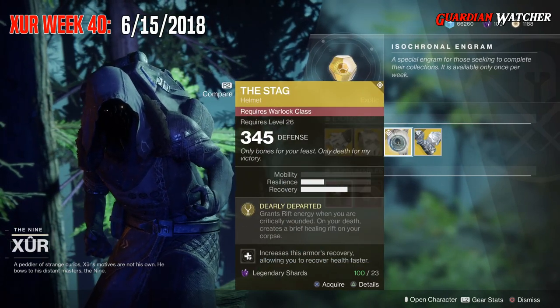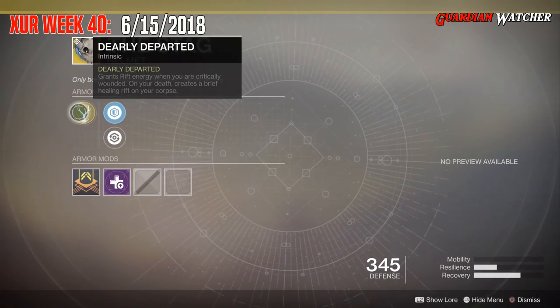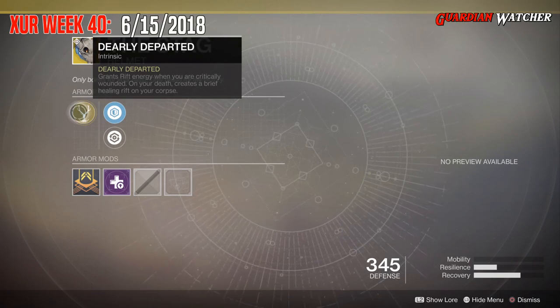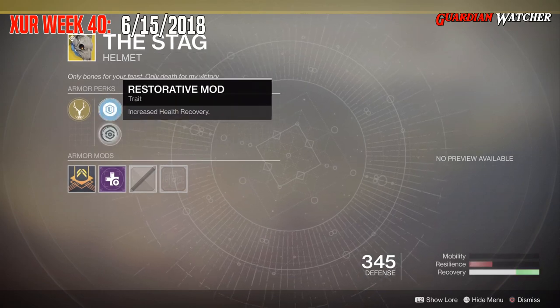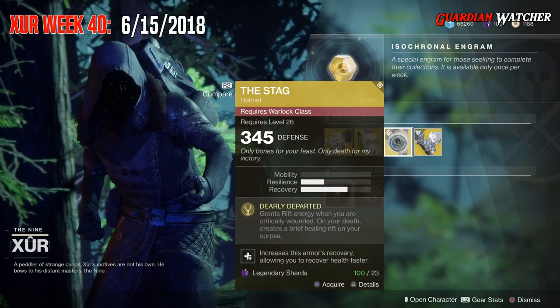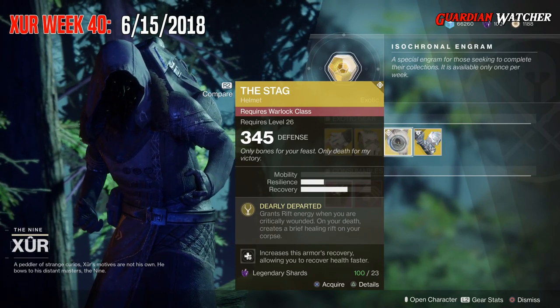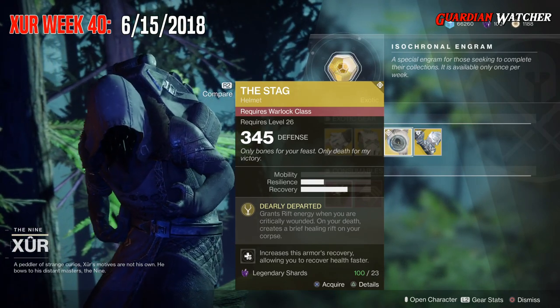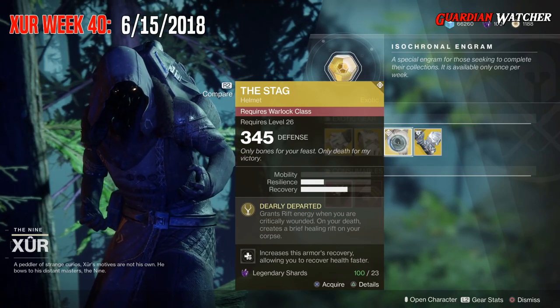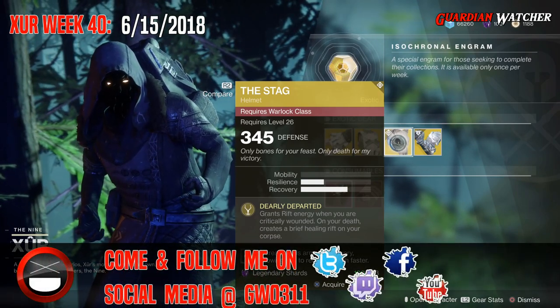Next is the Stag for the Warlock. This comes with 1 Resilience and 2 Recovery. The intrinsic perk is Dearly Departed, which grants Rift Energy when you are critically wounded, and on your death creates a brief healing Rift on your corpse. Then we have Plastillo Reinforcement Mod, Restorative Mod, and Self-Repairing Mod. I am not a fan of the Stag at all in PvE or PvP — it requires you to die to get the most benefit out of it, and you can't even use it yourself. I'm going to rate this a tier 3.5 to even tier 4 in PvE and PvP. I just wouldn't waste my time on it.